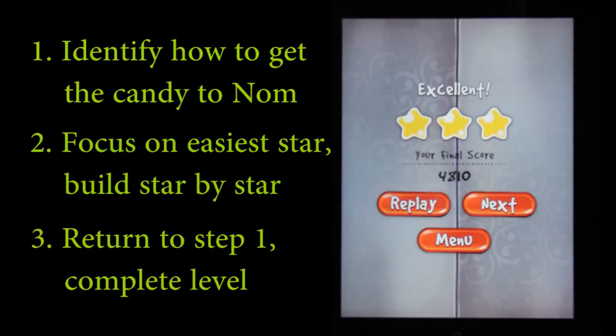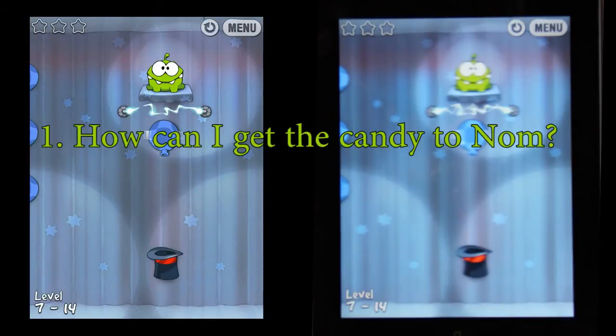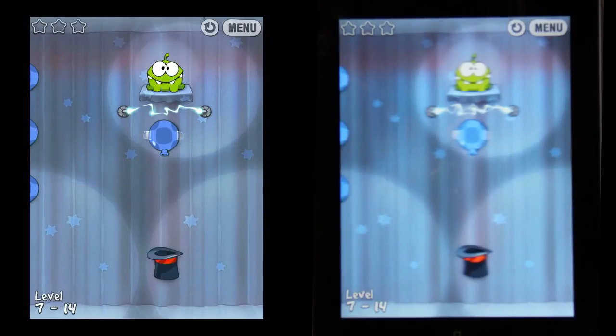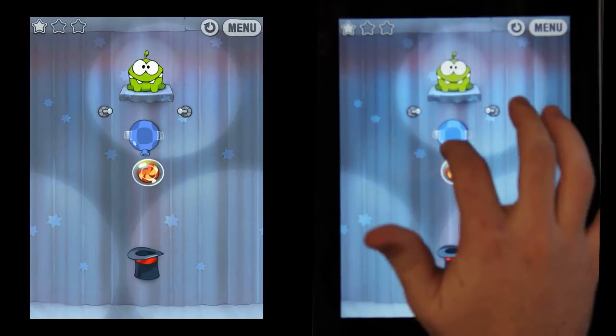Don't believe me? Let's try it on another level, this one from Magic Box. Again, let's ask ourselves: how can I get the candy to Nom, and how can I get each star? As the level starts, we see a red hat directly underneath Nom, so we know we're going to have to teleport through that red hat. Let's start by floating up and blowing through the red hat — this allows us to get to Nom and complete the level.